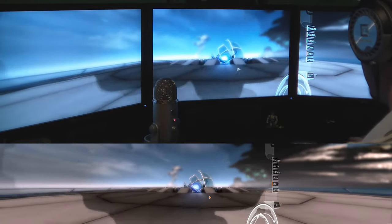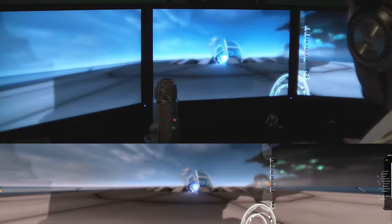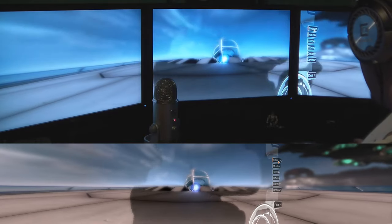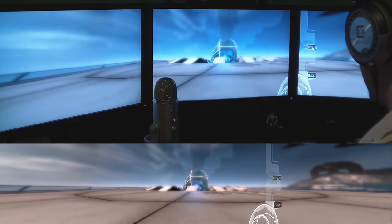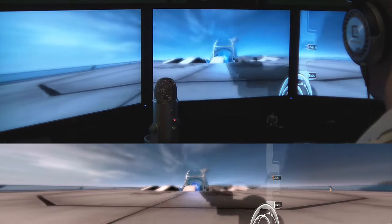I think it's based on the field of view. So if I move all the way to the left, you'll see how some of the right side of the menu starts to show up. This is such a problem that I actually don't even know how to start a level exactly on single player because I can't see what I'm doing.